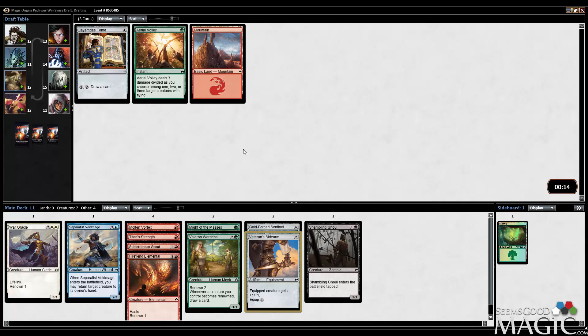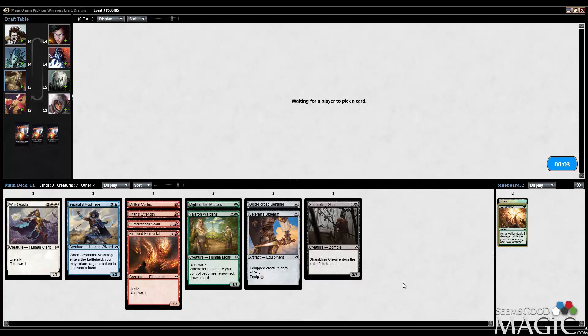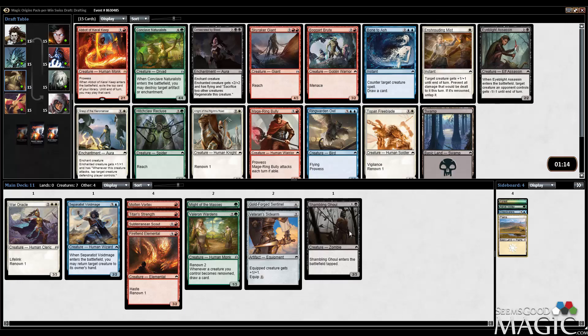A couple blue cards, not very exciting. Not likely to play Jam Day Tomb. If I end up in green, maybe I'll want an Aerial Volley. We're in a tricky spot. We're definitely red, but we did not end up with a ton of playables. So we're really going to have to focus fire on a color out of pack two, and I'm not sure which one yet. We saw the super late Shambling Ghoul and there was a late Nantuko Husk — that kind of makes me lean towards green. We're going to take the Abbot to start pack two, since that card's awesome. We're definitely in red, so it's perfect, and it's worth a couple tickets. There's really just no downside to taking Abbot at all.